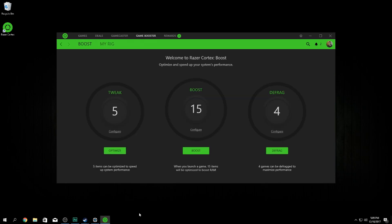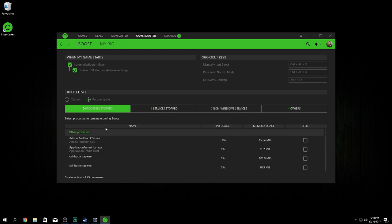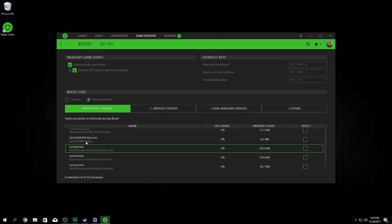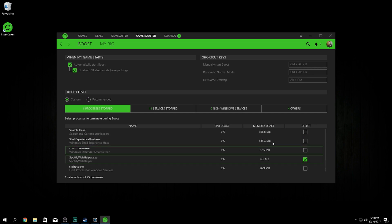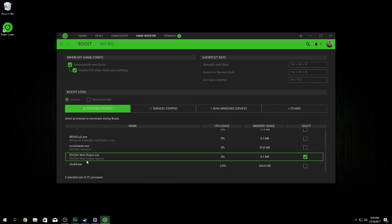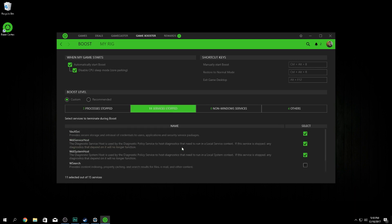Inside Razer Cortex, go to Game Booster — that's where most of our tweaks are. Hit Defrag and Optimize first, which makes tweaks and shuts down background programs. Then go to Boost and hit Configure. Under the Processes section you can select which processes to shut down when boosting. If you don't know what a process is, don't shut it down, but things like Spotify Web Helper, SmartScreen, and web helpers you can shut those down — they ruin your internet speed and PC performance.